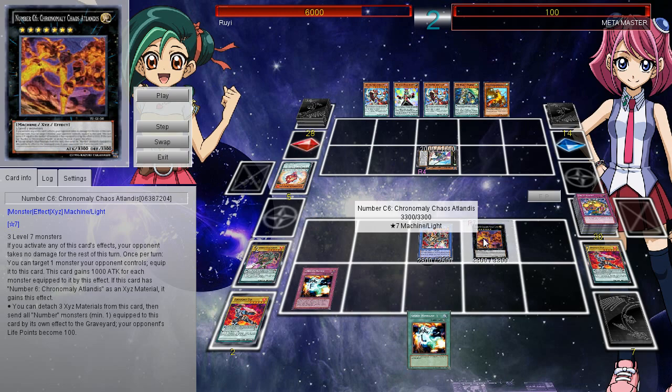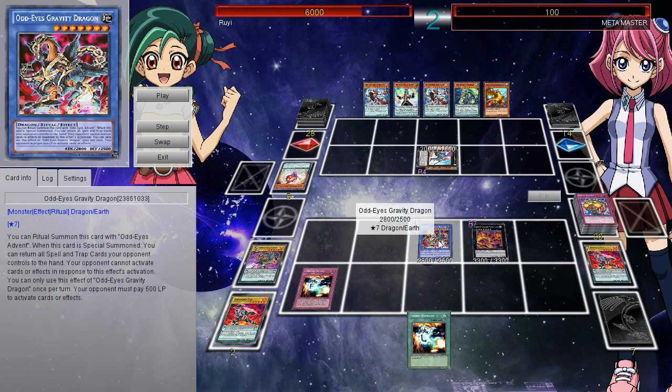Chronomaly Chaos Atlantis requires 3 level 7 monsters, but you use a rank-up card. If you activate any of this card's effects, your opponent takes no damage for the rest of the turn. Once per turn, you can target one monster your opponent controls and equip it to this card — it gains 1,000 attack for each monster equipped to it by this effect. If this card has Number 6 Chronomaly Atlantis as material, you can detach 3 materials, send all monsters equipped to this card to the graveyard, and your opponent's life points become 100. That puts them at a spot where they only have 100 life.